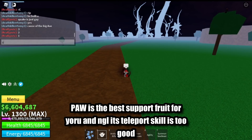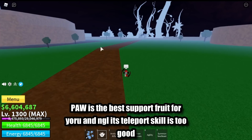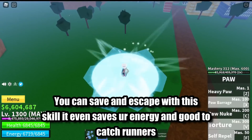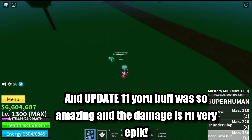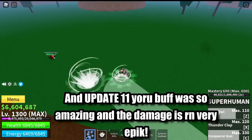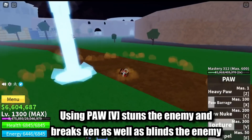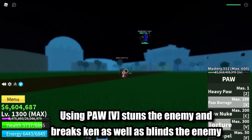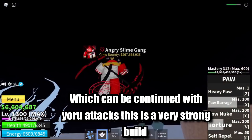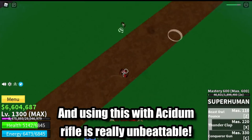Paw is the best support fruit for Yoru. Its teleport skill is too good — you can save yourself and escape with this skill; it even saves energy and is good against cat runners. The update 11 Yoru buff was amazing and the damages are very epic. Using Paw's V skill stuns the enemy, breaks Ken, and also blinds the enemy, which can be continued with Yoru attacks. This is a very strong build, and using it with Acidum Rifle is really unbeatable.